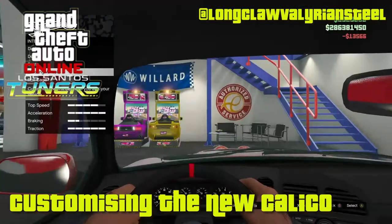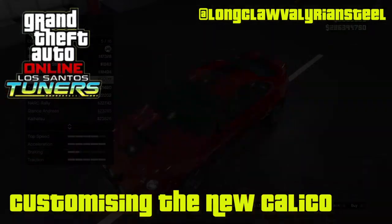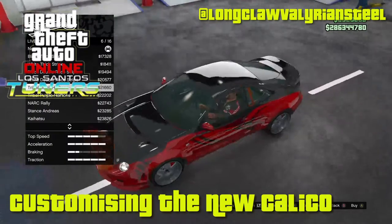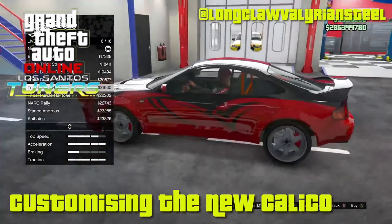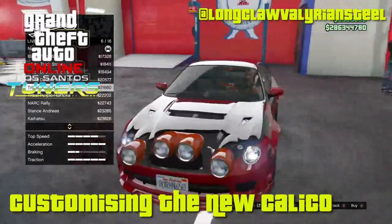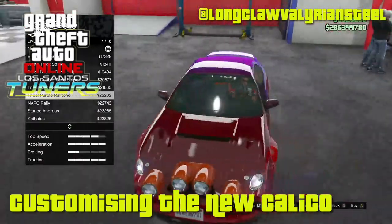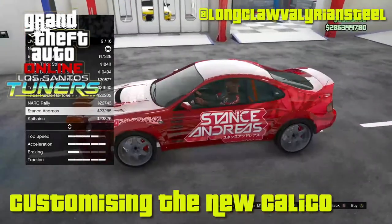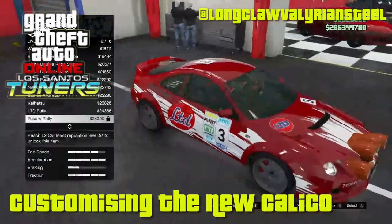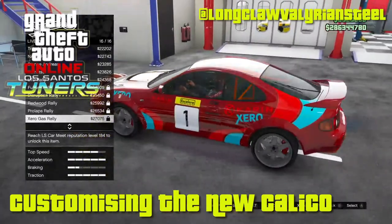Once you start beefing up the tuning it becomes next level, for sure. Believe it or not, with a full upgrade this car can hold its own against most of the stock supercars in the game. Its handling is unreal — in a straight line or tight curves it's really immense. I can't believe how well it handles corners at speed, and again you can tip your hat to the all-wheel drive setup for that. There is only one Achilles' heel as far as I can see: it's not as robust as you might want, and it takes a bit of damage when you smack it around.